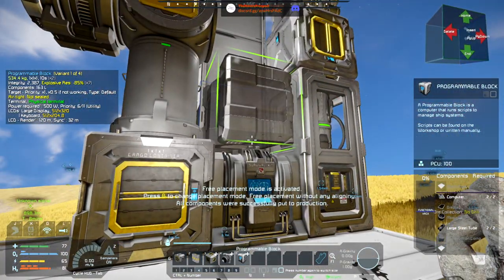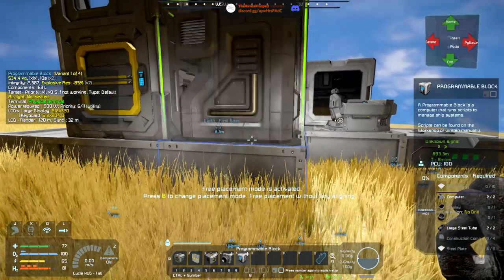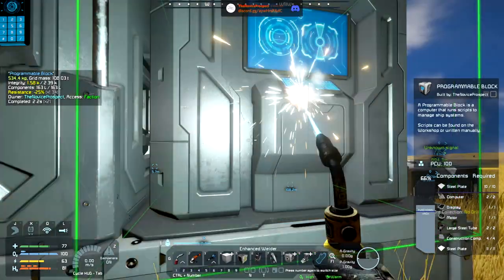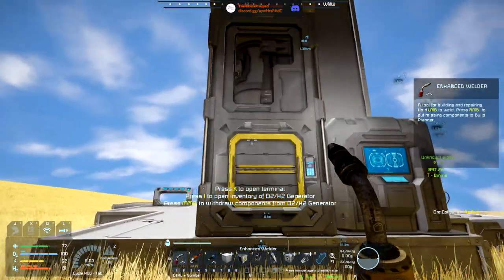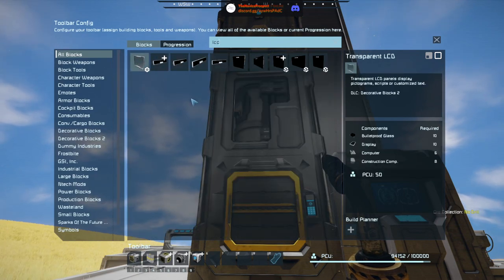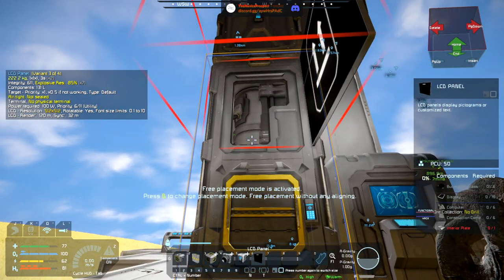Go and make those components please, then I would like to put a programmable block somewhere sensible. Yeah, this will do - we'll turn it around so we can see the screen. Go and withdraw what we can. Then there's one more thing we're gonna need so we can see what's actually happening. We're going to go for the normal one for this. I need interior plate - go and make what we need for that please.